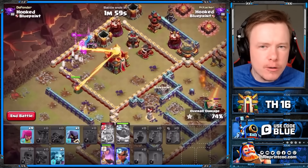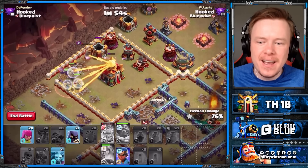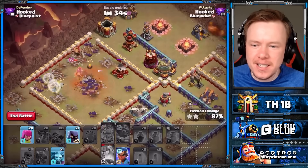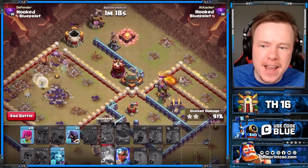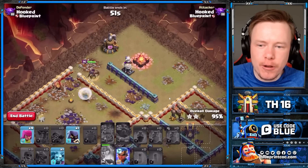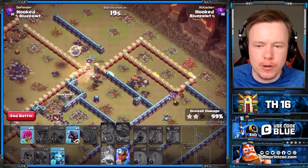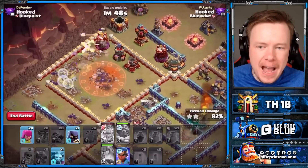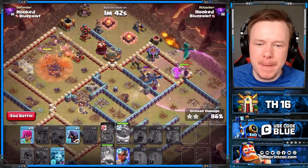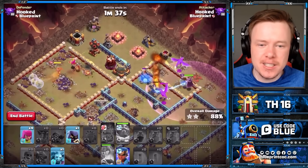Now it's time to focus on hero equipment for our Queen. We pop the Queen ability and we're bringing the healers — the healers take this army to the next level. I did an earlier attack with this army where the Queen was on zero HP and barely lived. But because there wasn't much base left, the healers brought her back to life and she took down the rest of the base. That shows the power of the healers — they can bring the Queen from the brink back to life, and she can take down the back end of the base. That's going to be scary for base builders against spam.